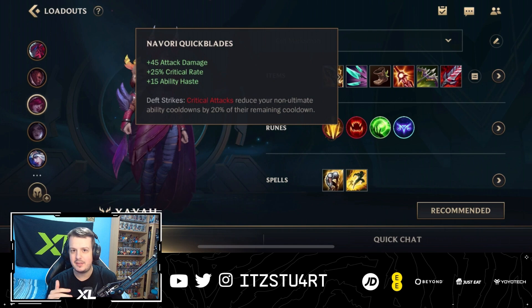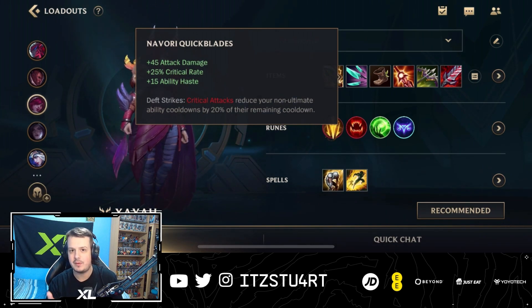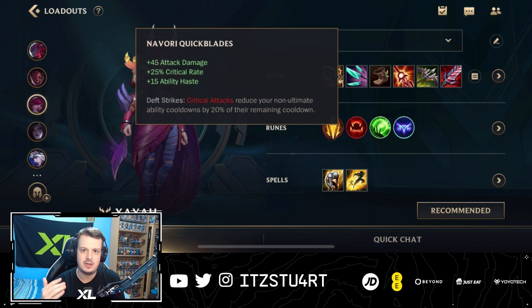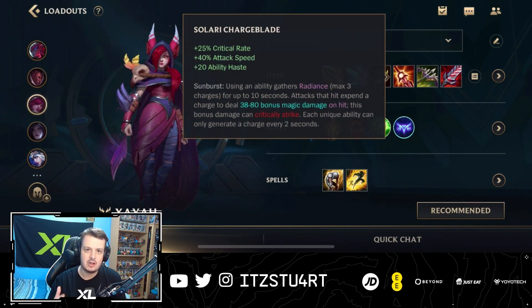And also, this means that the cooldown of your non-ultimate abilities — so all your abilities that you can use to get out more feathers — is going to be reduced. That means more feathers, more damage, and it's great. Attack damage, crit rate, and also ability haste. Xayah loves ability haste. You want to get your cooldown of your non-ultimate abilities as low as possible so you can keep spamming out as many feathers, and that also helps your passive to deal more damage. And then we have Solari Charge Blade.